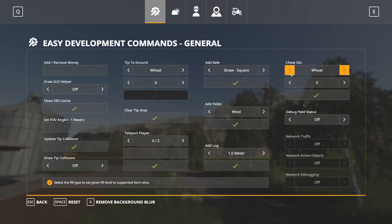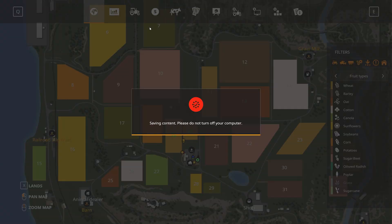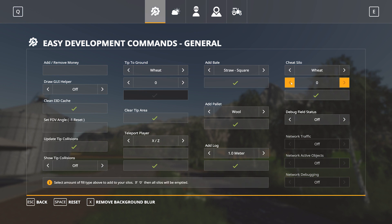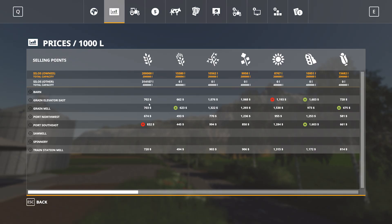We can also cheat into the silo. Looking at our silo here on Felsbrunn, currently wheat is at 14,107 liters. We set wheat to 500,000 and it adds 500,000 liters. Going back in to check, between the two silos there's now 514,107 liters of wheat.